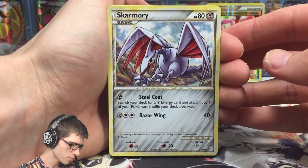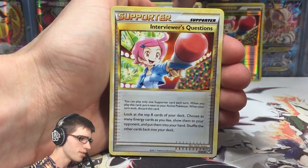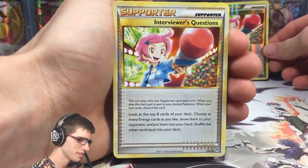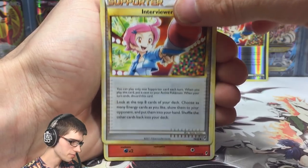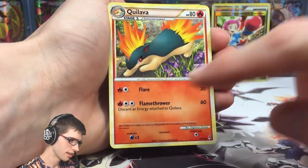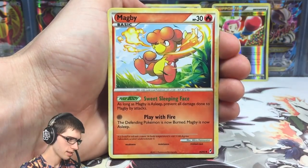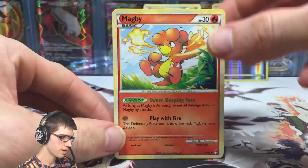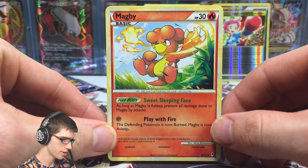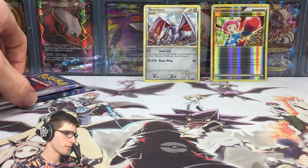So Skarmory regular rare as the highlight of the pack. We got two Interviewer's Questions in one pack — that's pretty cool. We got a Quilava with the attacks Flare and Flamethrower, and then a Magby as well. Classic three from the back for the pack trait — that wasn't a bad first pack.